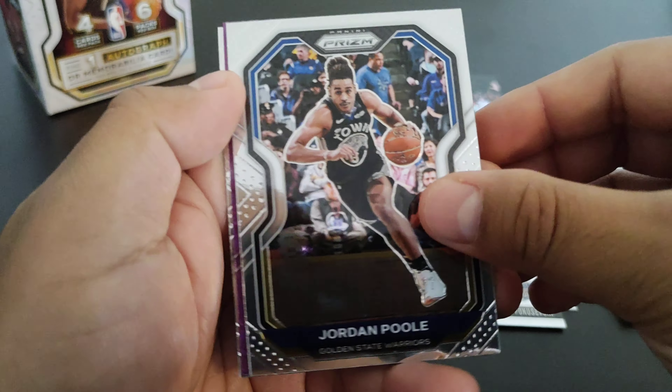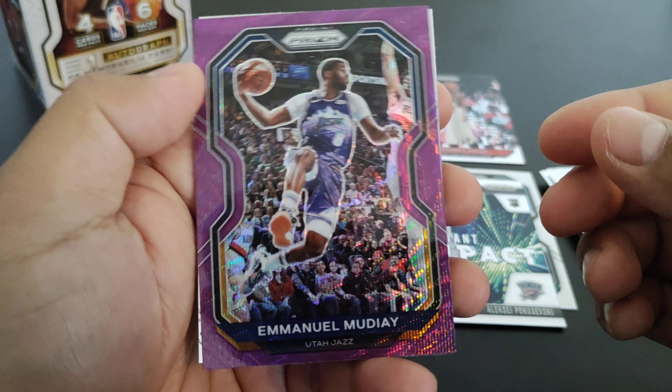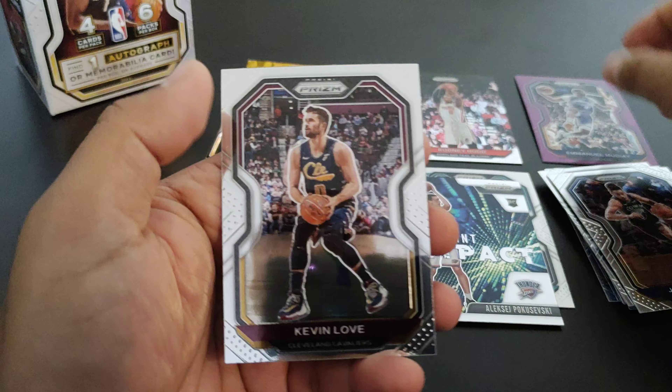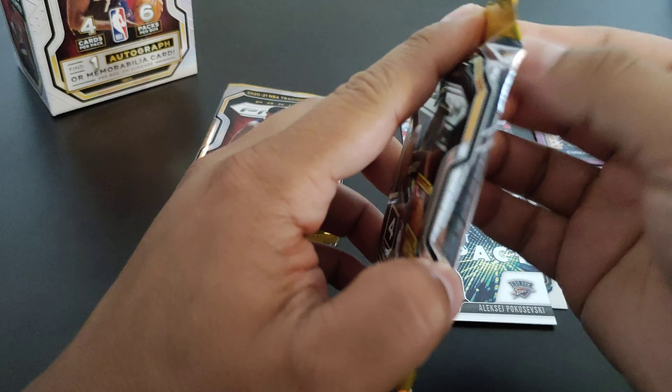Next up we got Domantas Sabonis, Jaylen Brown, and what looks like Saben Lee — I don't even know — an Instant Impact rookie. Never heard of this guy.